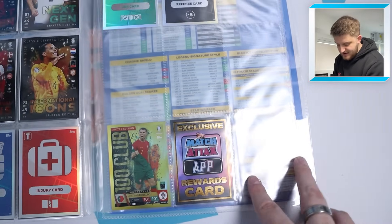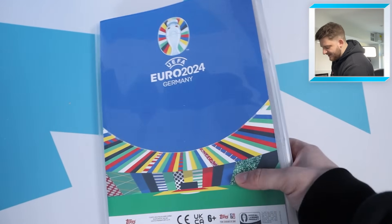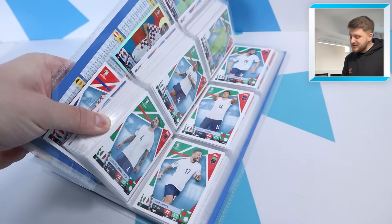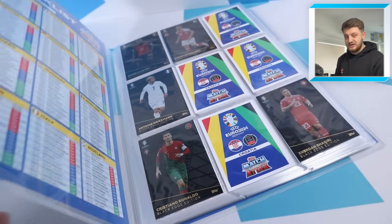There's also the app rewards card, and from here on I'm guessing you're just waiting for the update cards — all the bonus cards and golden treasures. But yeah, there we have it — that is my binder progress so far. We're doing pretty well. Let us know how you're getting along with your Match Attacks Euro 24 collections down in the comment section below.